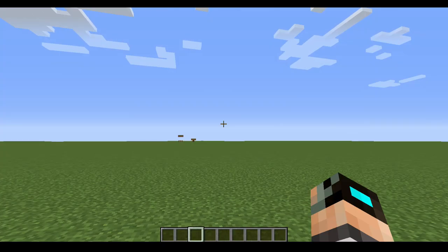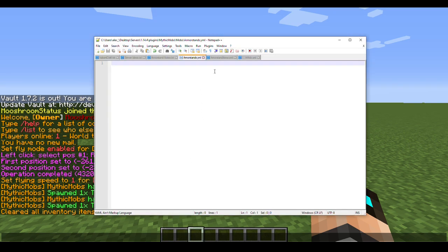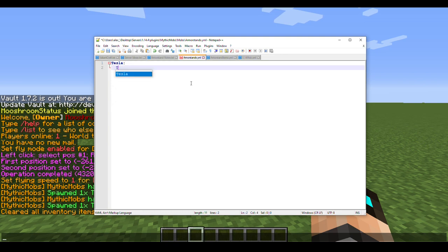The first thing you need to do is have your own armor stand boss or mob file. Here we're going to make a new armor stand and call it 'tesla' — there's a reason for that, don't worry about it. Next, set the type to 'ARMOR_STAND'. Because it's an armor stand, we don't need fancy display health or damage, we only need options.